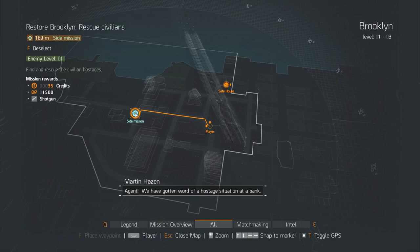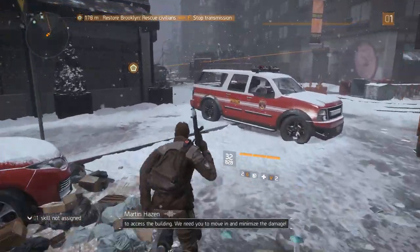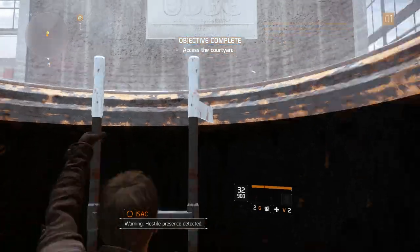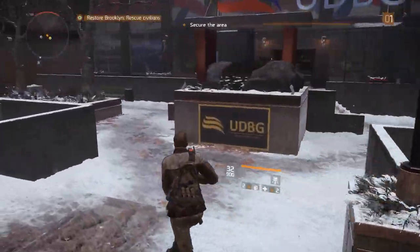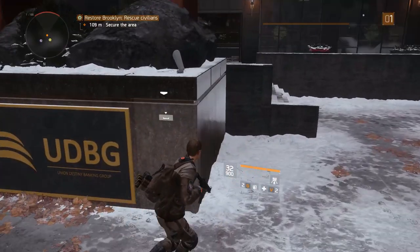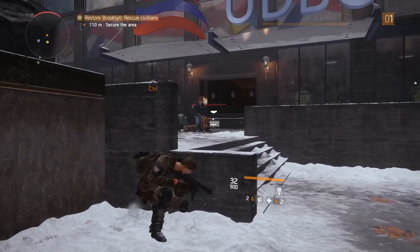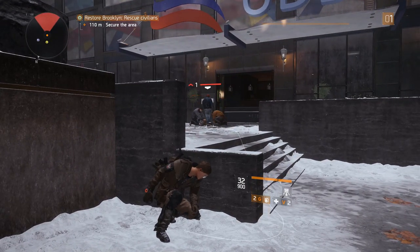Agent, we've gotten word of a hostage situation at a bank. Looks like you'll have to go through the subway tunnel to access the building. I moved through the subway and came up here through the manhole to start this mission. Seems like a grenade would be a lovely opening move here, don't you think?